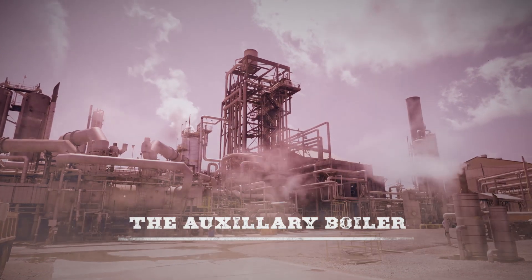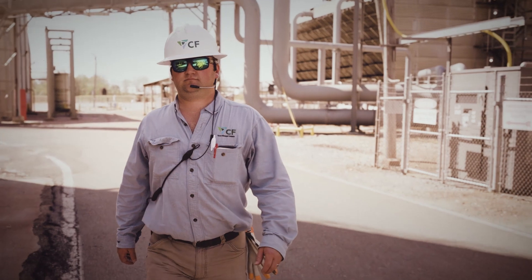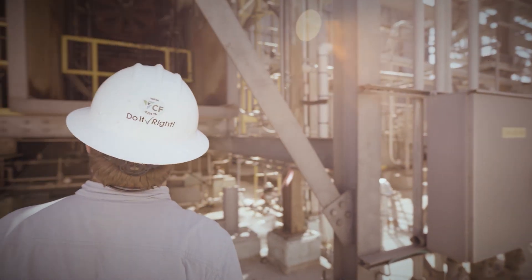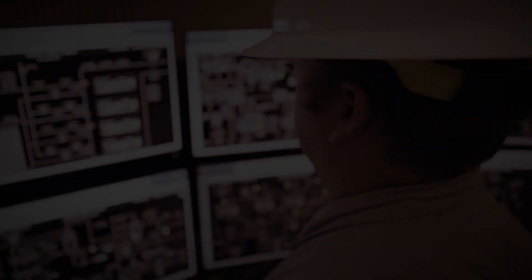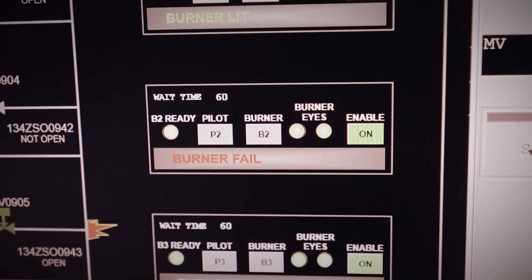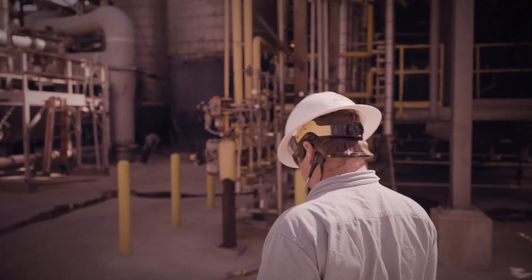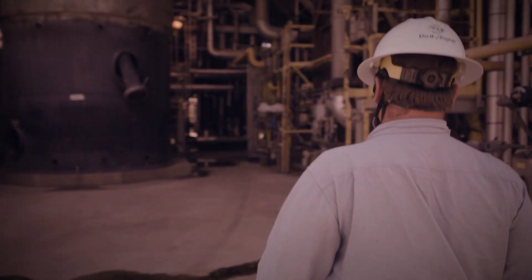We fire that auxiliary boiler based on how much steam we need. That boiler is making up 90% or more of the processed steam that we need to run the plant. Getting the burners lit is a very important part of the start-up process. The operator in the control room will go to light the pilot on the auxiliary boiler, and if he can't get a pilot, we'll send an outside operator. He'll go out there and investigate — check damper, air flow, make sure he's got gas up to the pilot.